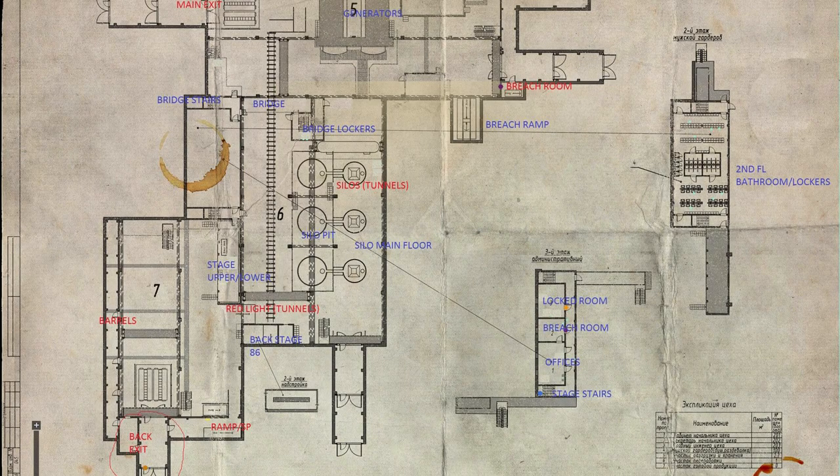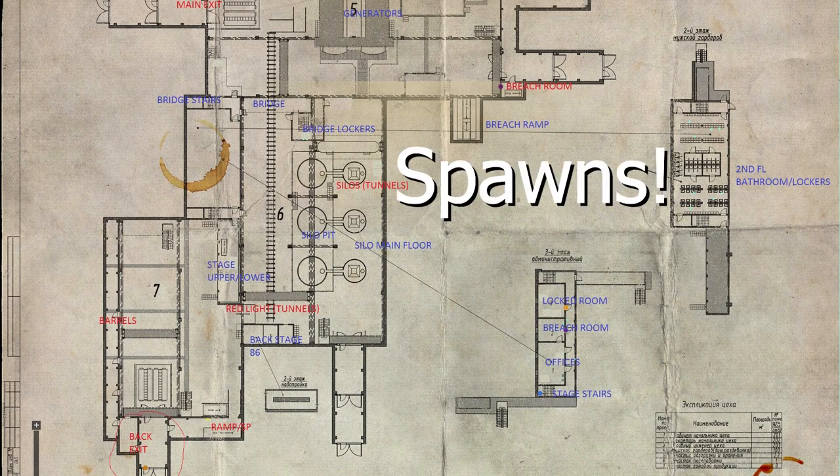Hi guys, this is Bess Till and today I'm bringing you a basic guide and introduction to the factory map. Today's video will include spawn points, the first threat points from each spawn, where you should loot if you're a hatchetar, and all the exits. I'm also going to include a little tutorial on how to tackle the corridor on the third story. Let's crack into it.